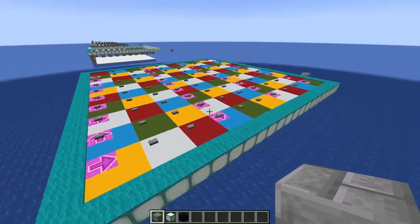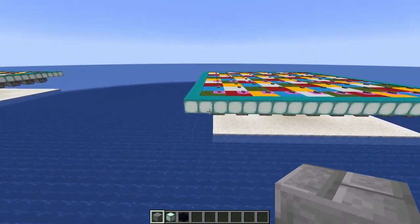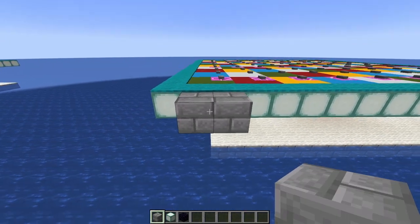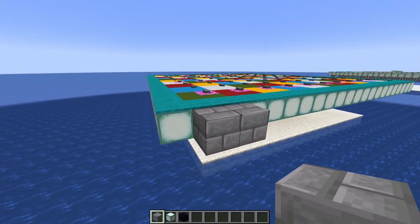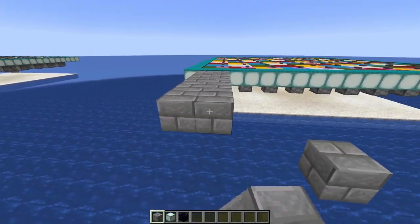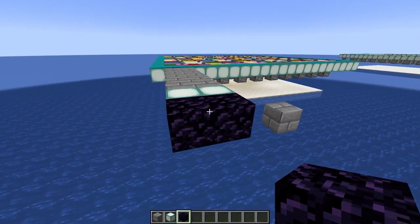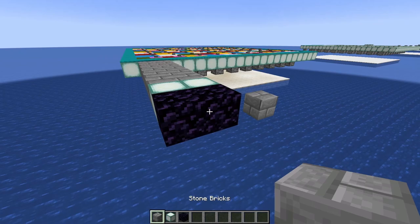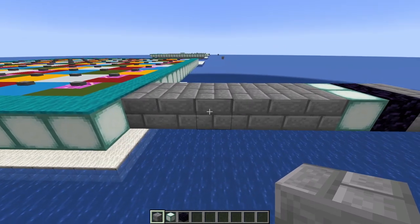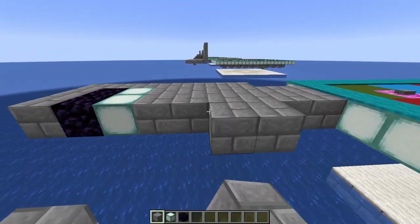Now we're going to get to work on our redstone dice. Come up to the back where we've got this block floating in the air. Not on the first sea lantern, but on the second one, place a block, then another, and come out six blocks in total. Do the same right beside it. Then two sea lanterns, two obsidian — that's if you're putting in a nether portal, otherwise just stone bricks — and two stone bricks. On this side, skip the first two bricks then place seven blocks. Do the exact same thing on the other side.